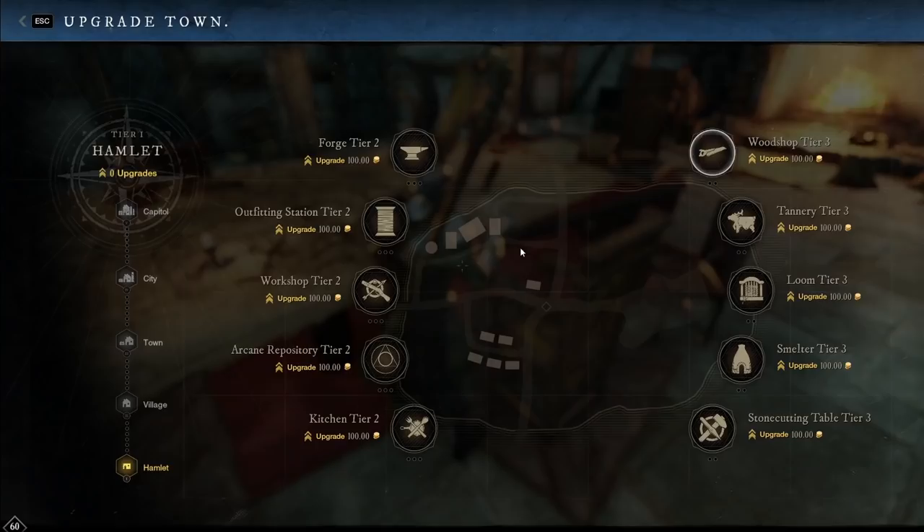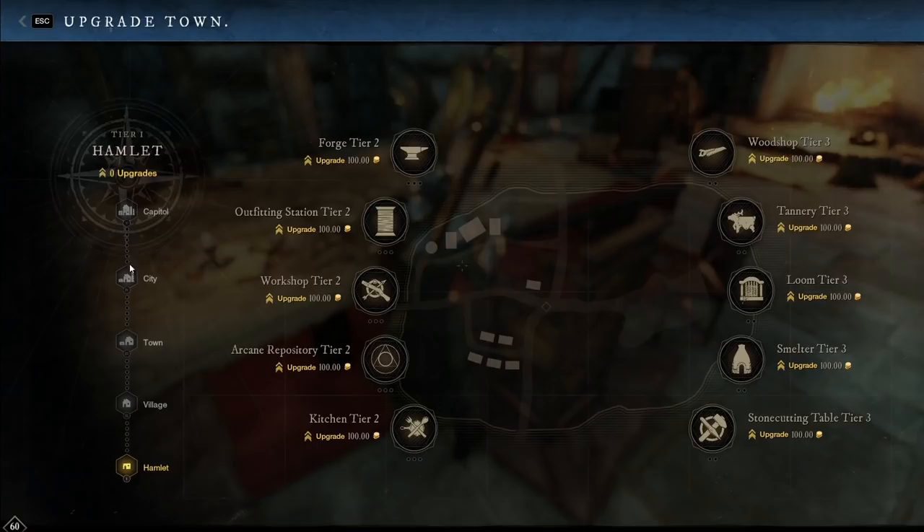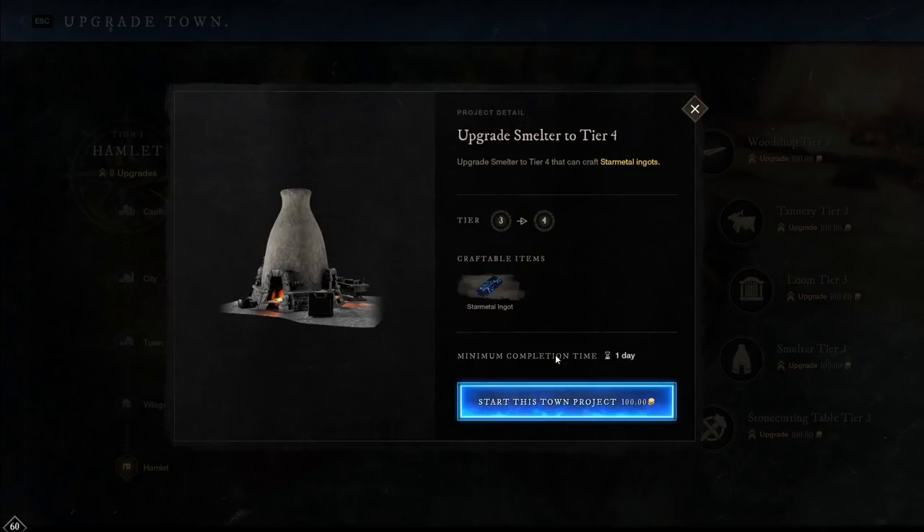Jumping into the next one — upgrading the hamlets. All of these are linked, so you could pick one but not two. All the costs are about 100 gold. You can see this scaling here: hamlet to village, town, city, capital. This is raising the threat level essentially for the corrupted. The higher or more established your town is, the more the corrupted are going to want to come and devote stronger forces to battle you. As your units and tiers get up higher, you'll be able to get access to different crafting stations and things of that nature.